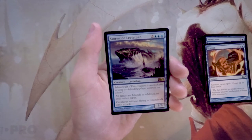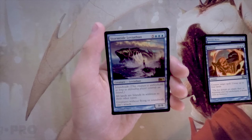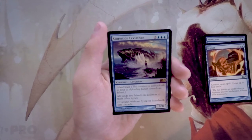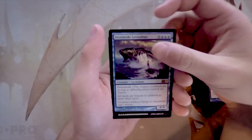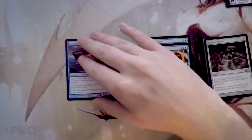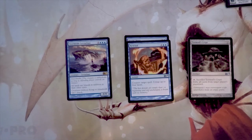Our rare is Storm Tide Leviathan — five and three blue for an 8/8. It has island walk so it's unblockable as long as the defending player controls an island, all lands become islands in addition to their other types, and creatures without flying or island walk can't attack. This is an interesting card — I think it's probably the pick because it's just a big 8/8 bomb. Blue seems really strong in this pack. Rewind and Arctic Aven are both strong considerations, but I'd go with the Leviathan. Let me know if you think that's incorrect in the comments below.